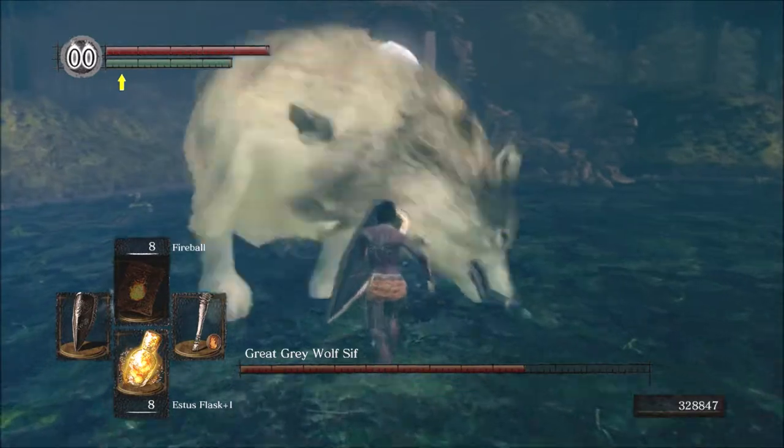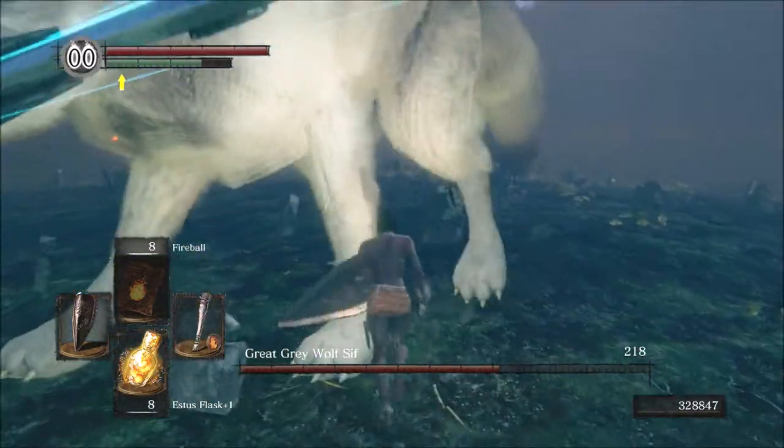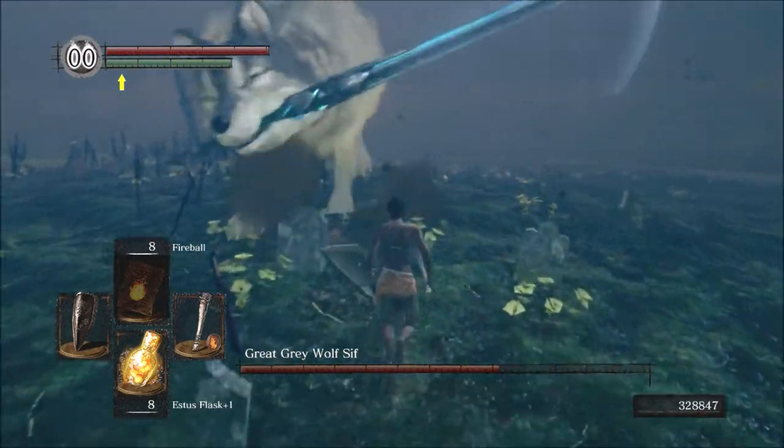The farther you get into the fight the easier it gets, because Sif will slow down and start limping. It's pretty heartless that they made Sif a mandatory boss, because it makes you feel sad having to kill him.